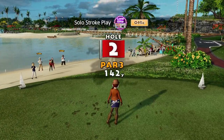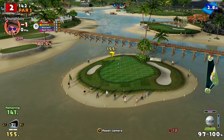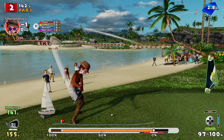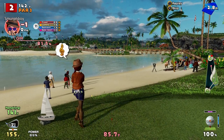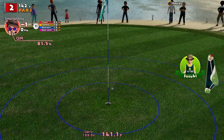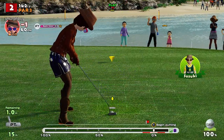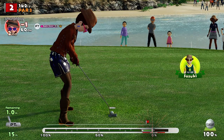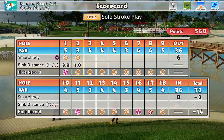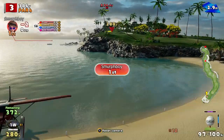It's a two, slightly downwind. Get in the hole! A teeny cups hole in one would be impressive. I mean, we got one on Alpina — it'd be nice to get one here.